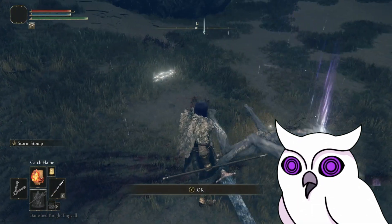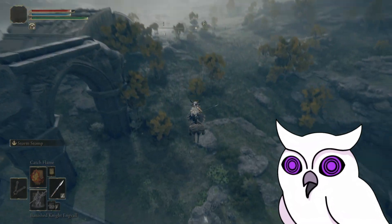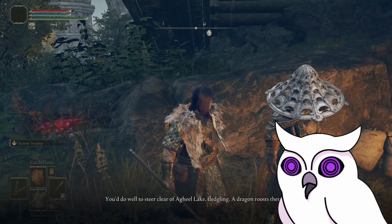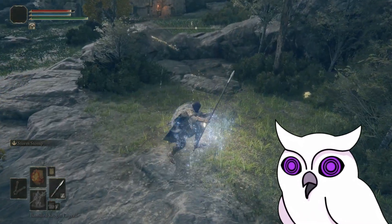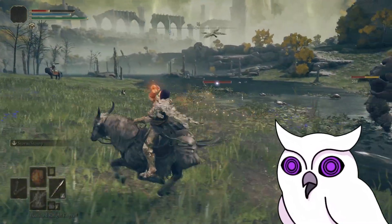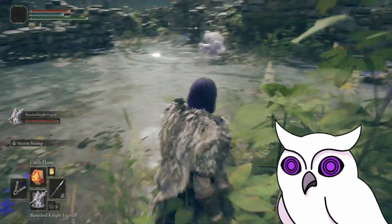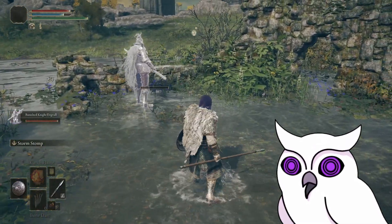He gives me this cool purple ash of war. I super jump back up — best mechanic of the game by the way — and continue exploring a bit. I find this guy under some ruins and he warns me about the lake having a dragon in it. I'm not looking forward to fighting the dragon just yet, so fair enough, I'm not going there. I run around a bit more, find a grace, decide not to fight the crabs because they are scary, and then go back to the ruins I came here for in the first place.